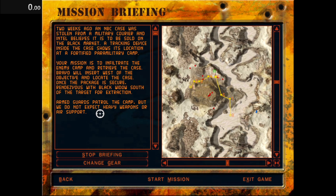Bravo will insert west of the objective and locate the case. Once the package is secure, rendezvous with Black Widow south of the target for extraction. Armed guards patrol the camp, but we do not expect heavy weapons or air support.